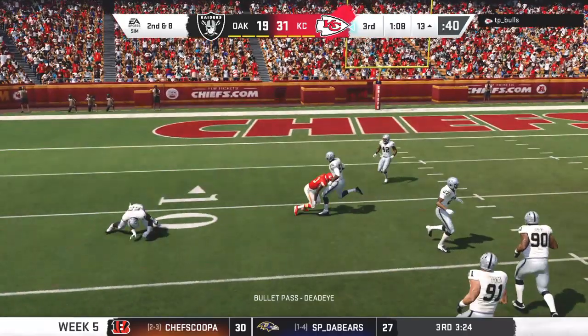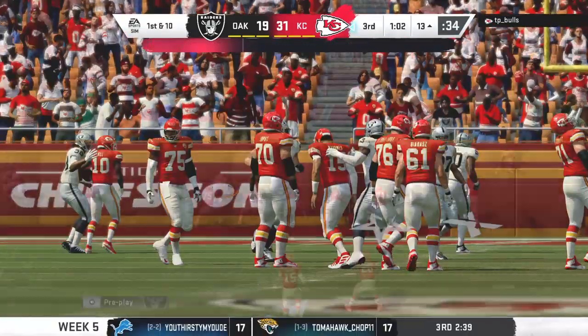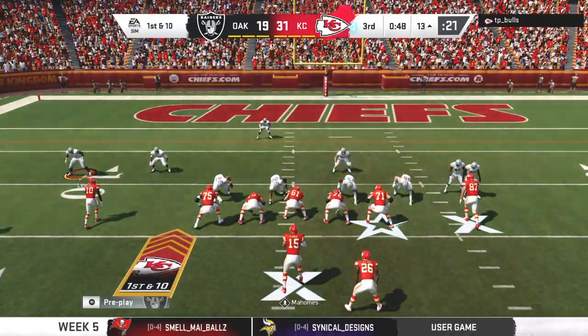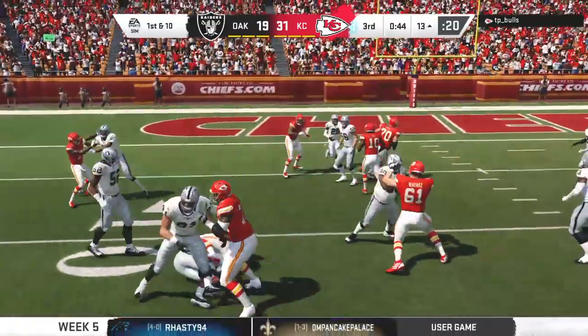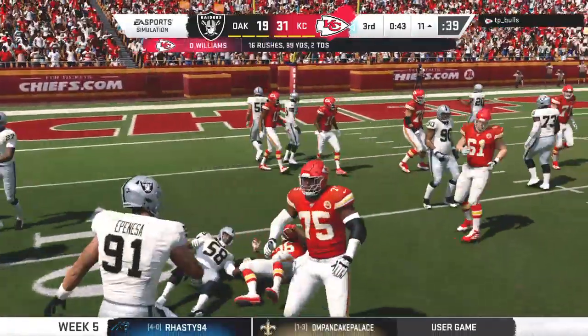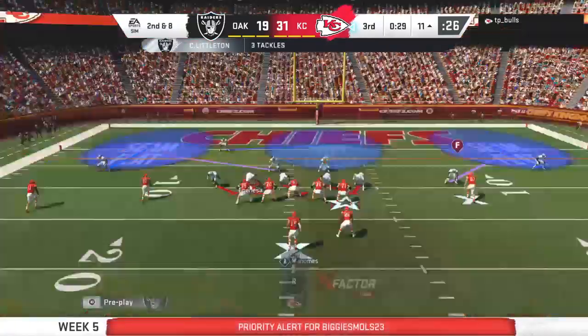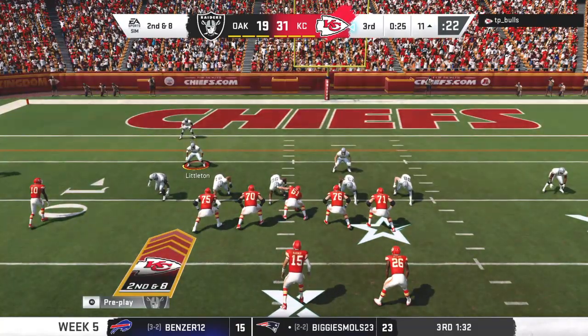To throw, it's Mahomes — they complete it to Hill, a first down pickup of eight. Mahomes now six for six coming back out of the locker room. A man who's been busy this afternoon: it's Williams, taken down at about the 11 — a couple on the carry, second and eight.